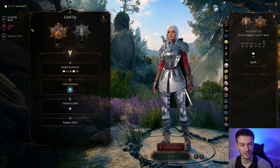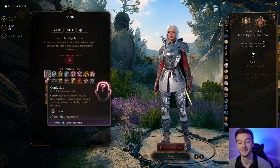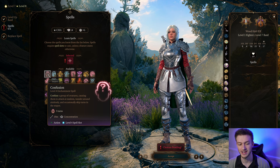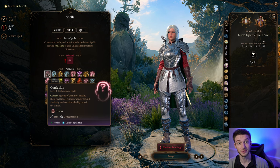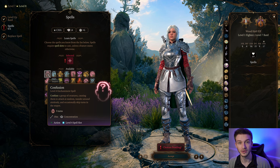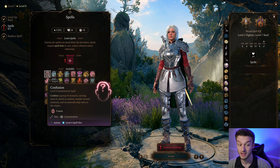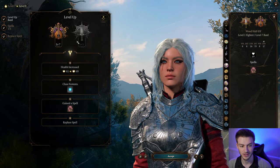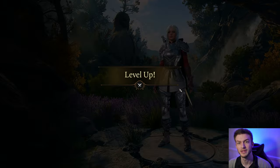At Bard level 7, this is where we get another spell slot and one of the best spells in the game for control: Confusion. It confuses a group of enemies, causing them to attack at random, wander around aimlessly, and occasionally skip their turns in a stupor. It's like Fireball with a large area of effect, and you can upcast it for a larger area — it basically turns everyone useless for three turns. We also get the ability to swap out spells as we level.